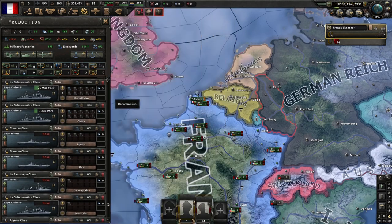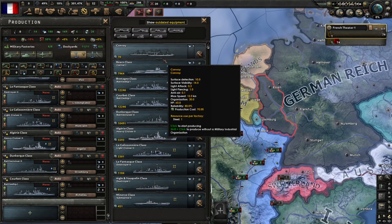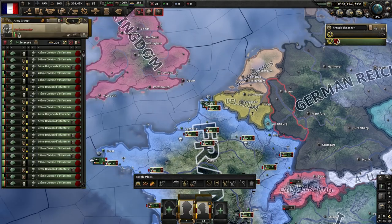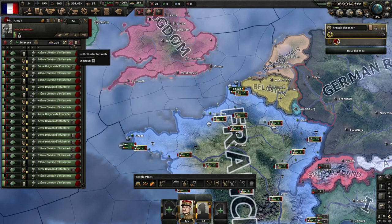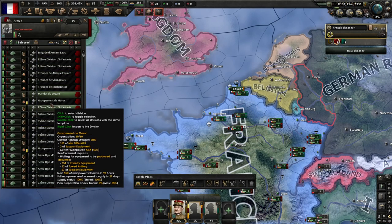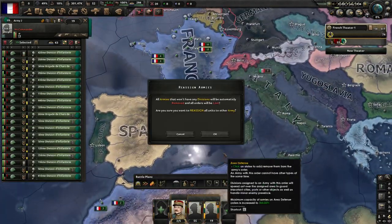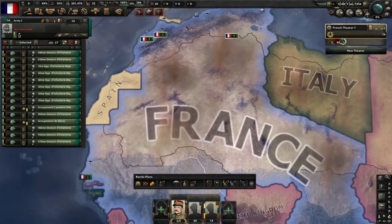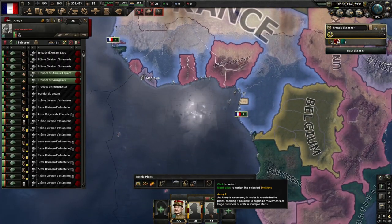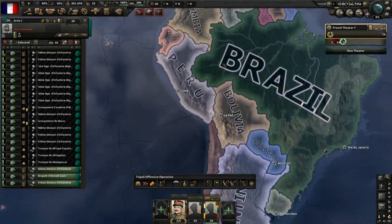Get some submarines in there, some destroyers, some cruisers. We can go with a heavy cruiser, a battle cruiser, and a battleship. I'm not really going to go with any carriers, but we should get some convoys going. Let me set it up and assign a leader, split up the army. I'll make it somewhat organized and assign these guys into one group, put them on the border with Italy, and put all the stuff outside mainland France into one group.